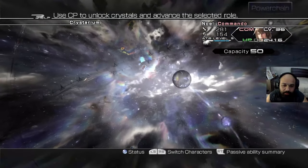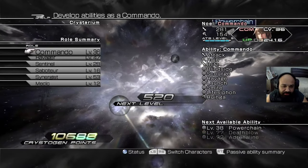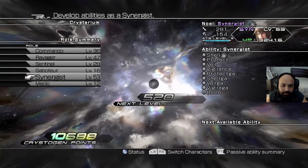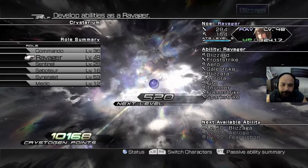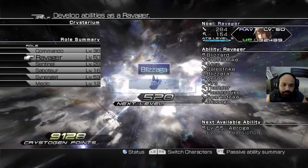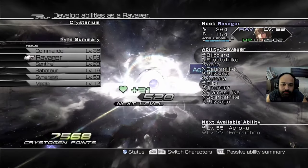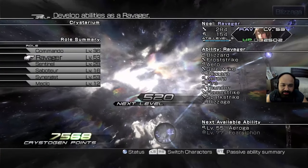Let's see where we were at on the last one. That was ravager, yeah. So now the next one is going to be a synergist — actually no, we're catching ravager up, ain't we? Yeah, we're catching ravager up. Okay. So now what was the last big one? I think it was saboteur.